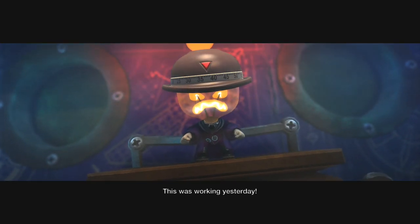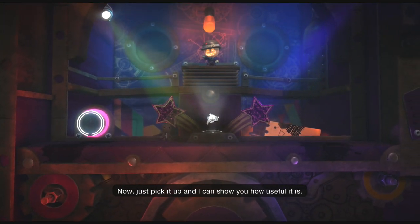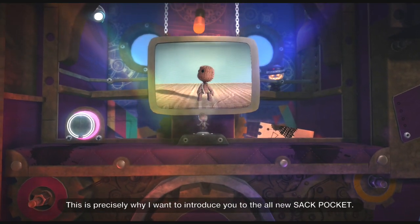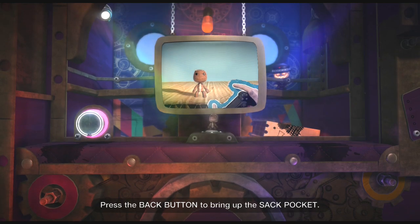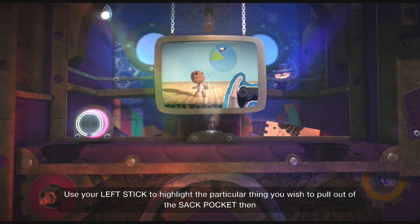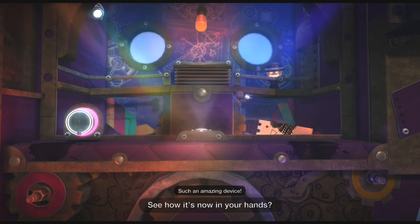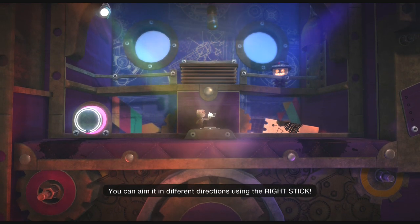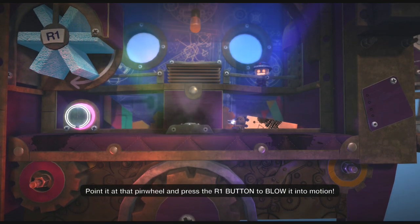This was working yesterday. Now, just pick it up and I can show you how useful it is. You can't have too many pockets. This is precisely why I want to introduce you to the all-new sack pocket. Press the back button to bring up the sack pocket. Use your left stick to highlight the particular thing you wish to pull out of the sack pocket, then press the action button to select. Such an amazing device! Oh, if only Daddy were here to witness it! You can aim it in different directions using the right stick.